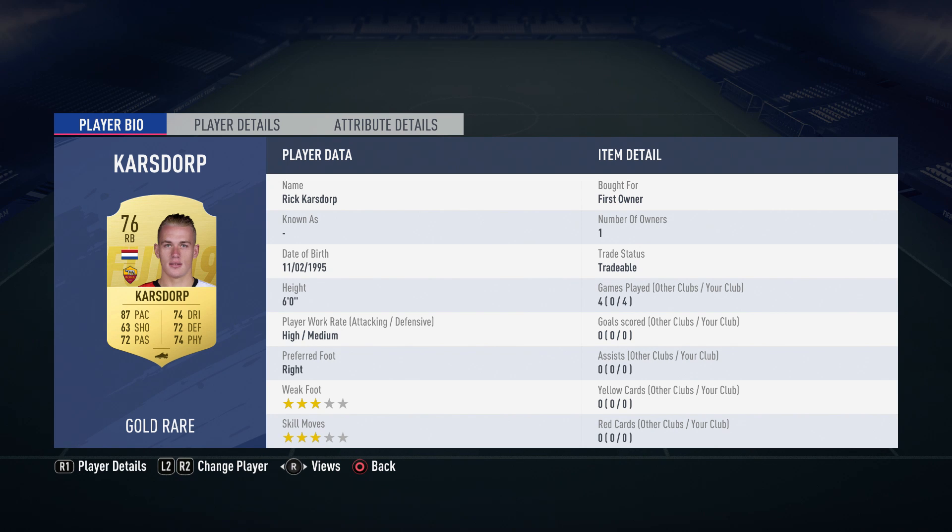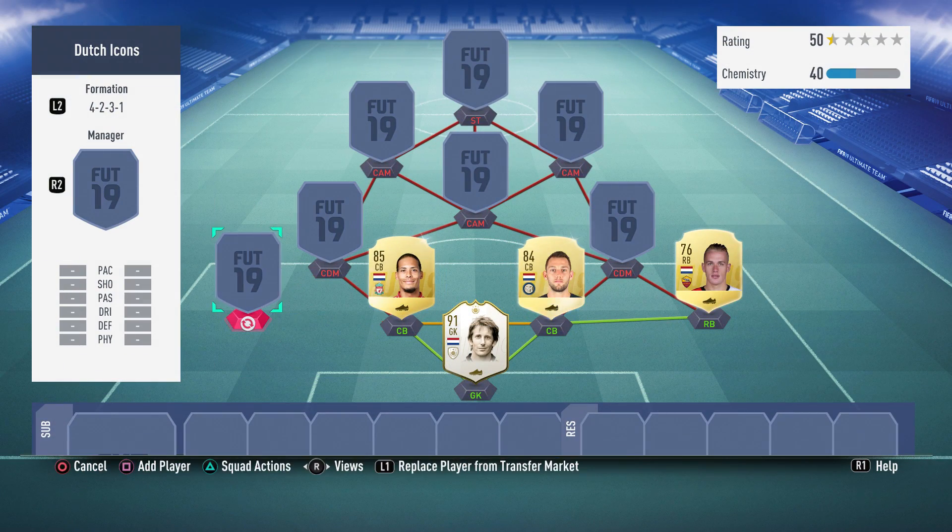Right back we have Rick Karstorp from AS Roma. Unfortunately he's sort of injury prone, at least he was for the last season or so, so not too sure how well he's been playing for Roma. Hopefully he'll do well when he gets game time. But in this team he played alright for me. He's also a great player to pick up for starter squads around other Dutch players or players from the Serie A.